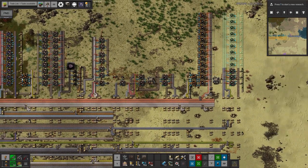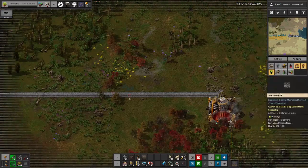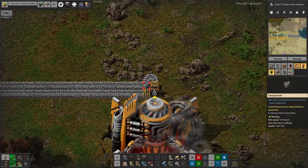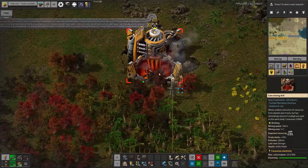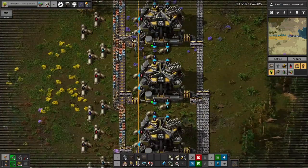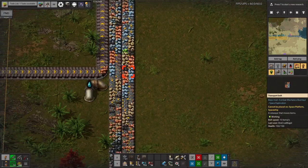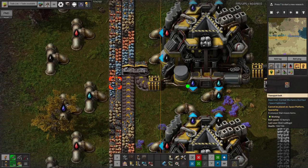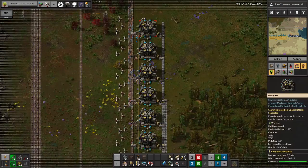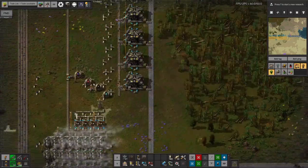One of the K2 roboport options is that you can set them to normal mode, construction mode, or logistics mode. Normal mode gives you the standard logistics cover in the middle and a construction zone around the outside. Construction mode gives a bigger construction area but no logistics cover. Logistics mode gives extra logistics cover but no construction area. For now we'll want them all in normal mode, but potentially in future we could use construction mode out at outposts and mines where we don't need logistics.